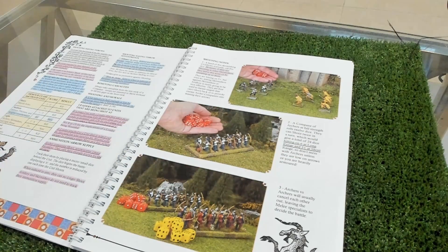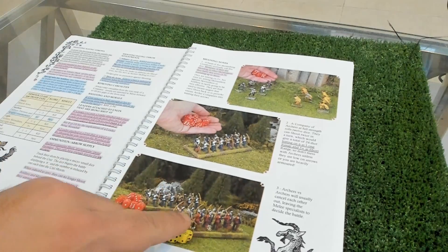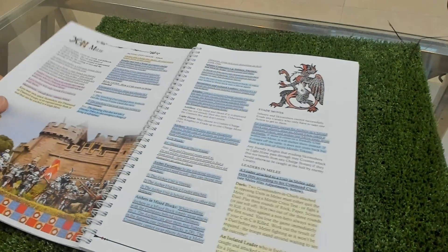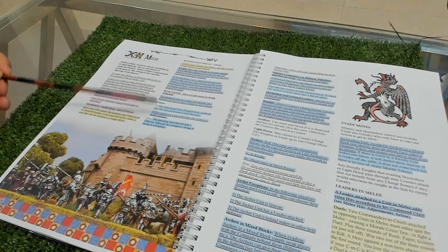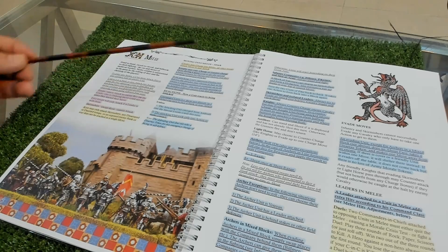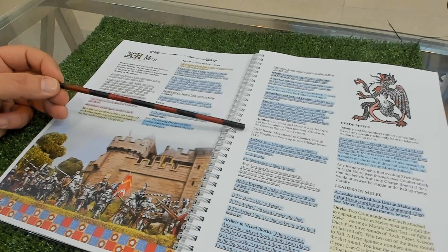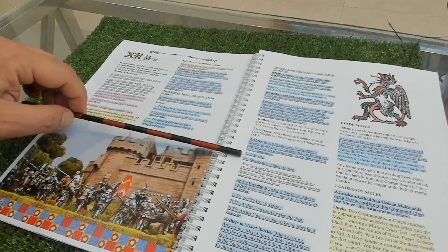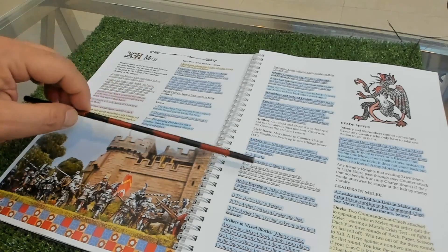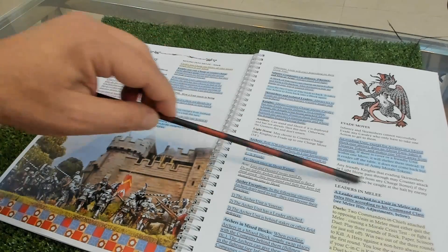We have examples of skirmish shooting and a shootout between archers. Then you go to melee - you have reactions depending on what unit you have. You can evade, stand and fight, change formation, interpenetrate if you have a combined unit of archers and billmen or men-at-arms, or you can shoot and then fight the melee if you are archers.